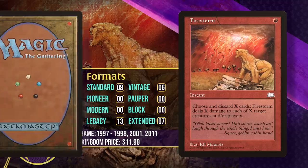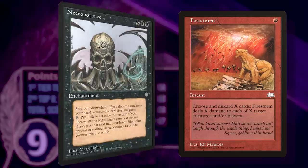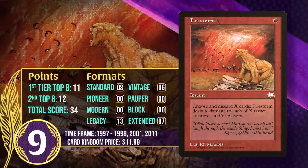In Standard, Firestorm was played in decks that used Recurring Nightmare — you could use it to get things in the graveyard you wanted to reanimate, and Nightmare returns to your hand, enabling a more potent Firestorm later. In Extended, it was played in Necropotence decks, which could draw so many cards that Firestorm became a legitimate win condition. It also sees significant play in Legacy and Vintage Dredge decks, where it helps load the graveyard, and it's likely to gain more points in Eternal formats.